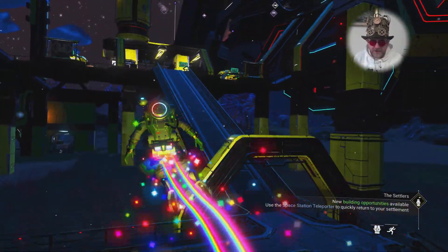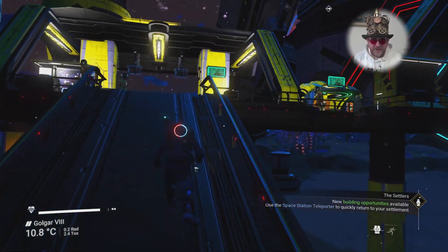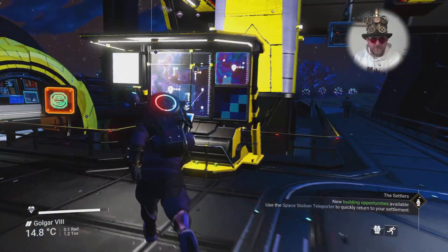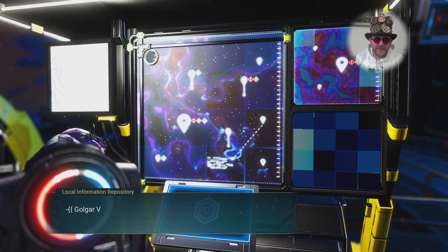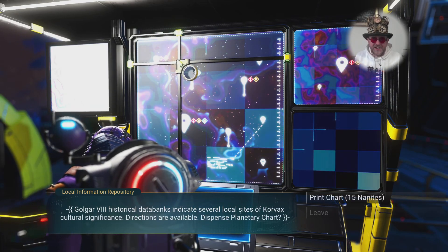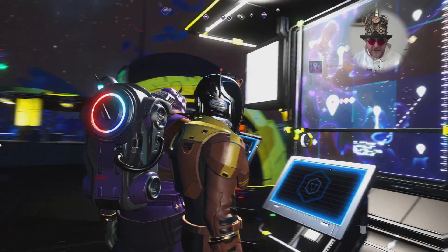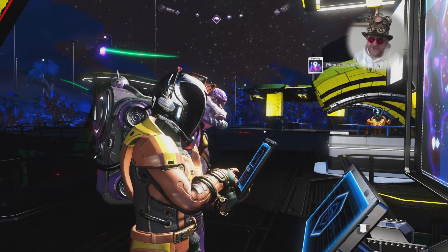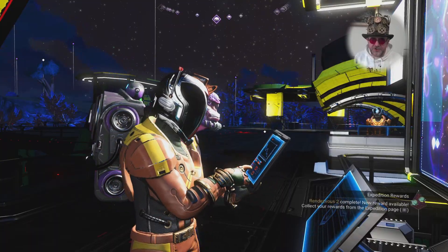So I'm going up to the map machine — Local Information Repository, whatever you want to call it. Going in here and buying the map for 15 nanites. That's going to give me the location to the ruins site, and once I get there I'm going to dig up three keys and open the big chest.